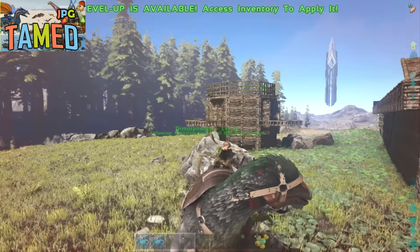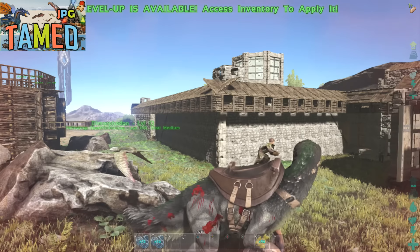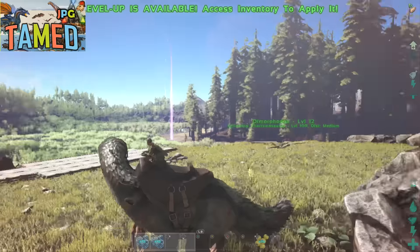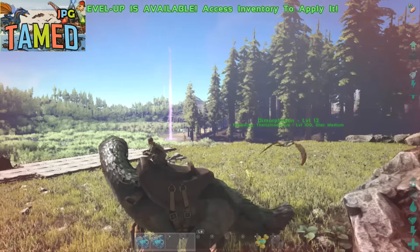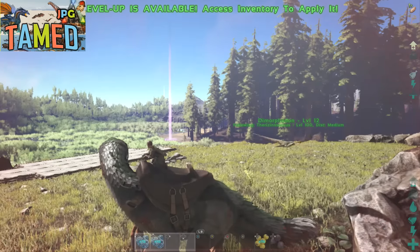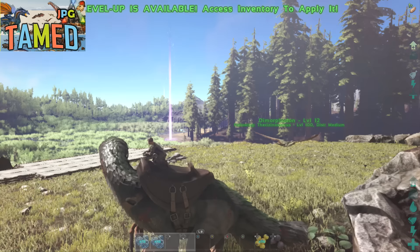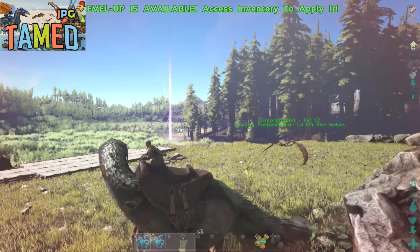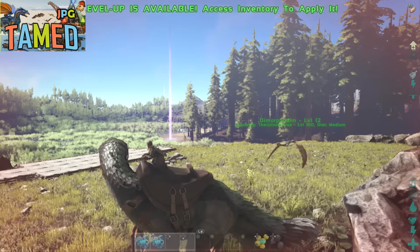One fly in your ointment might be that it's a level 60 saddle, so you won't be able to ride one of these until you reach level 60 or find one of these saddles in a loot drop. The saddle is going to need 285 hide, 160 fiber, 120 wood, and 55 metal ingots, and you do need to craft it in a smithy.